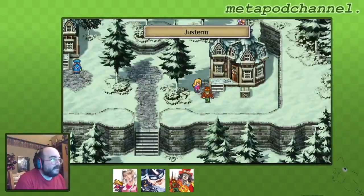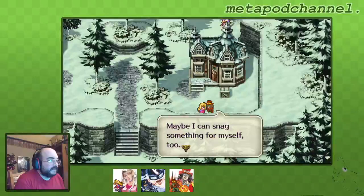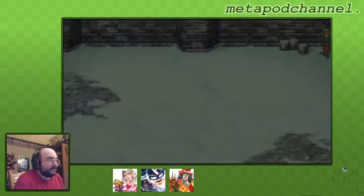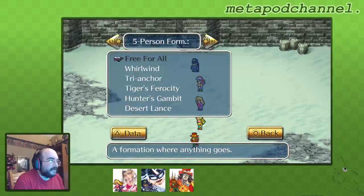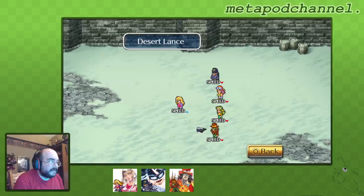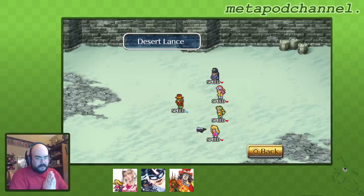That went better than I thought it would. He leaves the party, but then we can talk to him and let him join the party back again. Because he left the party, the party changed and so it changed our formation. We're going to change back to Desert Lance for now and hope we can glimmer a counterattack with Ward. We've been going for a long time - I think this is the longest episode yet. I will see you guys later, have a good one, bye bye!